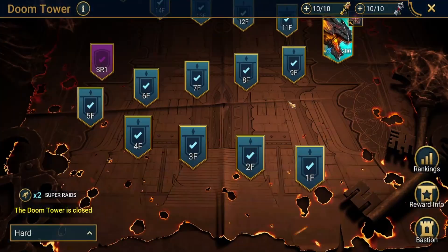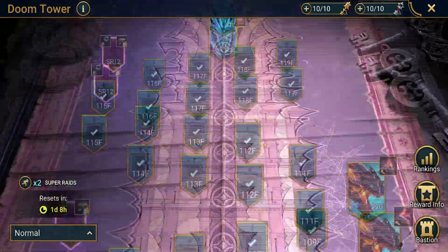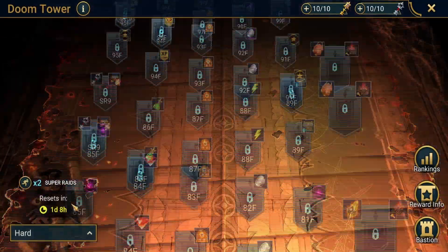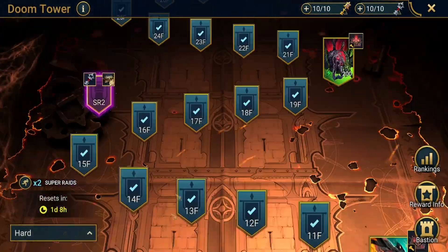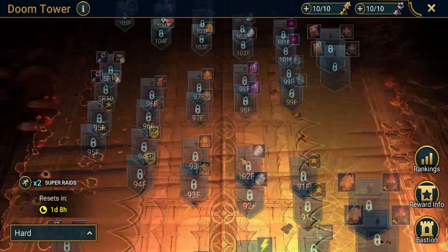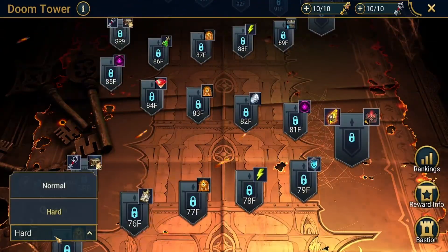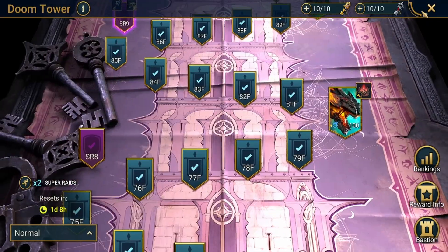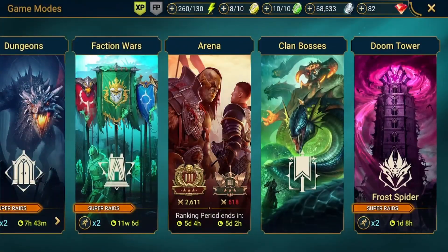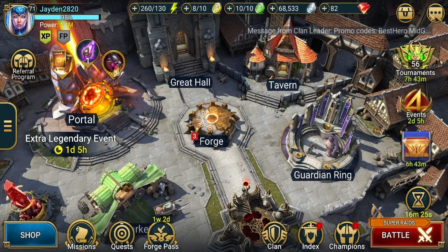You can also get ancient shards from doom tower. I've already completed normal doom tower so you can't see those rewards, but some of the normal rewards do include ancient shards. On hard mode, I'm stuck on a certain floor, but looking at the rewards it appears there are no ancient shards on hard — you get the higher shards there instead. So on normal doom tower you can get a few ancient shards along with other resources.